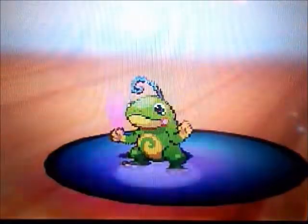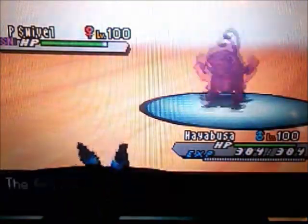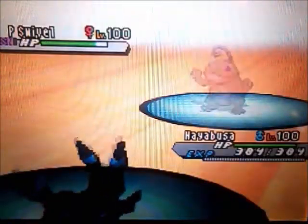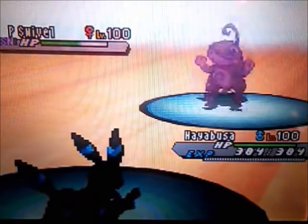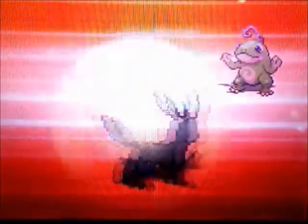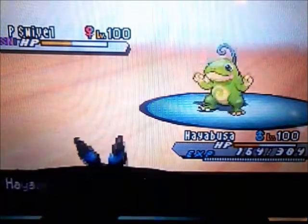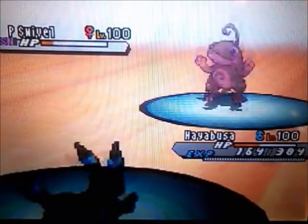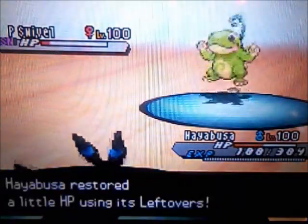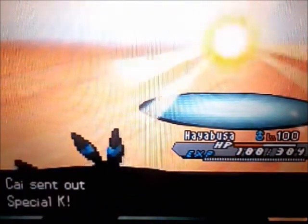He goes with the Focus Blast. I skillfully dodged that Focus Blast and got the Toxic off — that's exactly what I wanted. Politoed is now poisoned and that Toxic damage is gonna rack up fast. I skillfully dodged another Focus Blast — look at my Umbreon. I get the Foul Play off and look at the damage I'm doing. He finally gets a Focus Blast hit and it only does about 60% of my HP because I'm an Umbreon. After that, go with another Foul Play, take it down to the red, get my leftovers. I'm about 45-50% HP and then take it down with the Toxic.